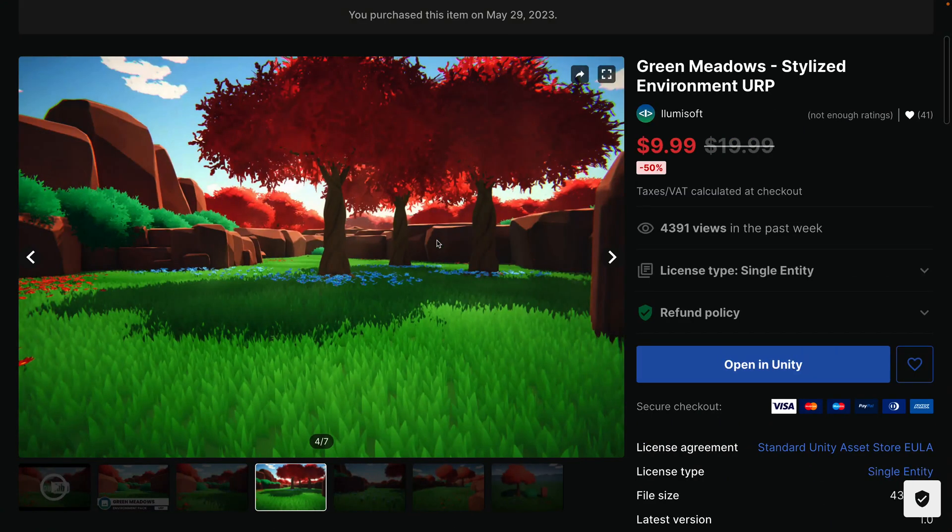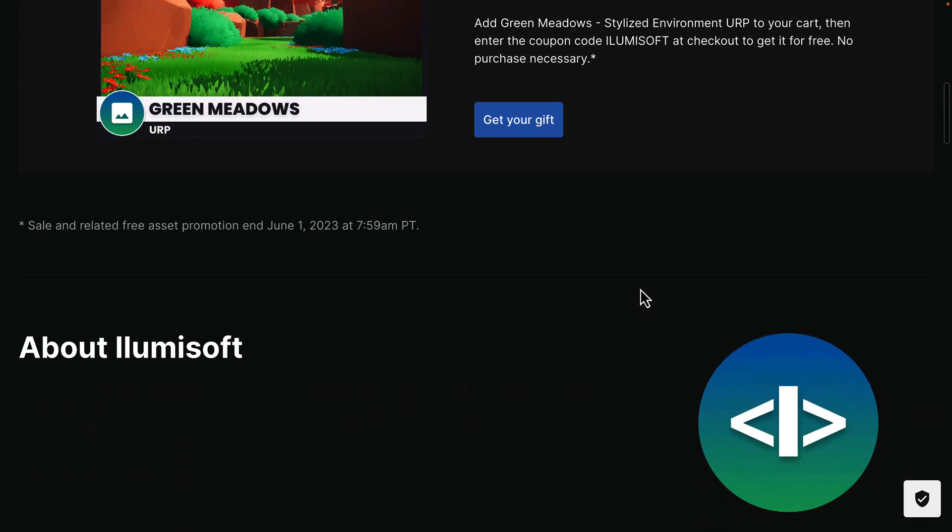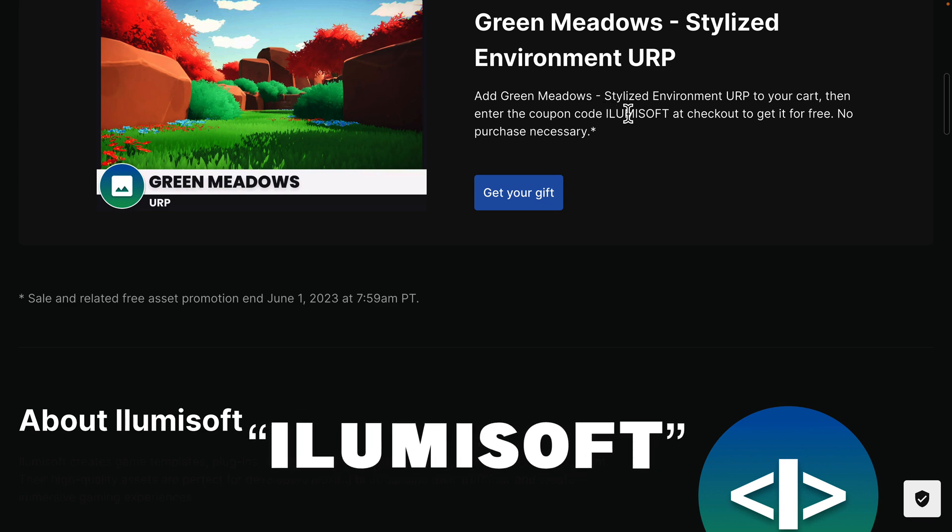As I mentioned, it is from Ulumsoft. The way you get this is using a checkout. Since I've already bought it I can't show you this, but you just add it to cart, check out, and when you check out you use a code. That code is down here — it's I-L-U-M-I-S-O-F-T. Use that at checkout and the price then goes to $0.